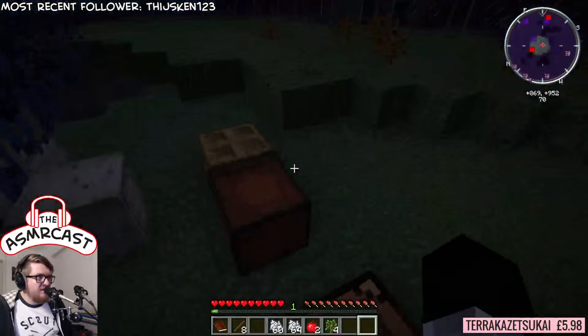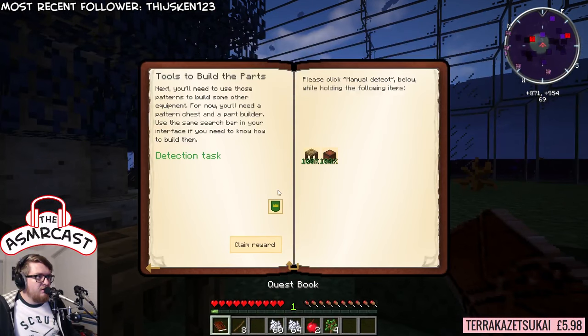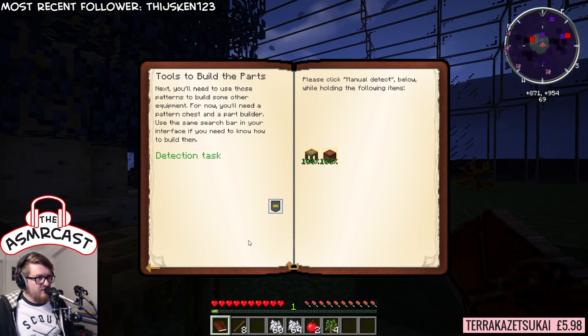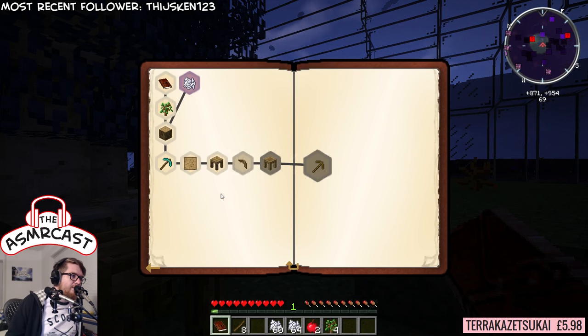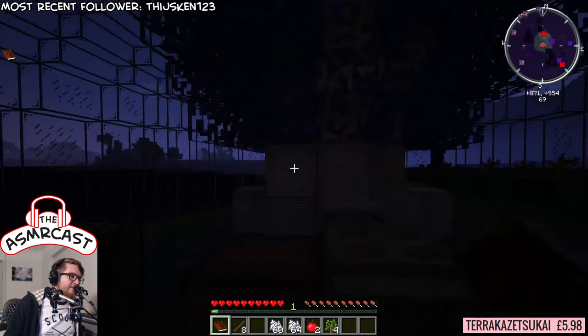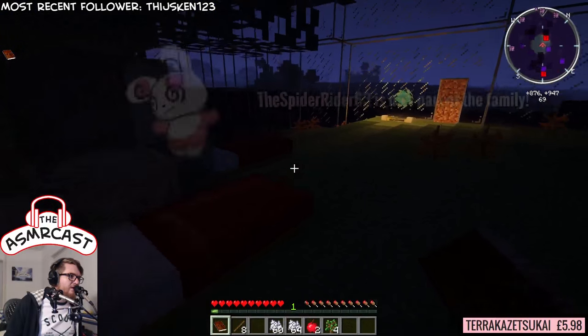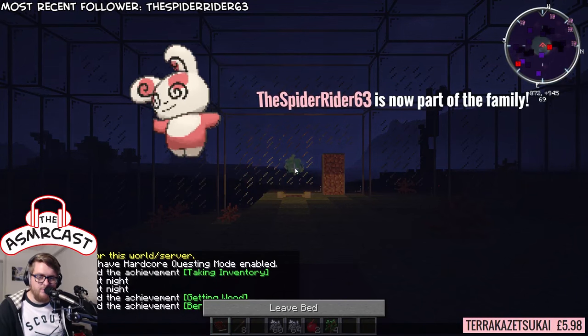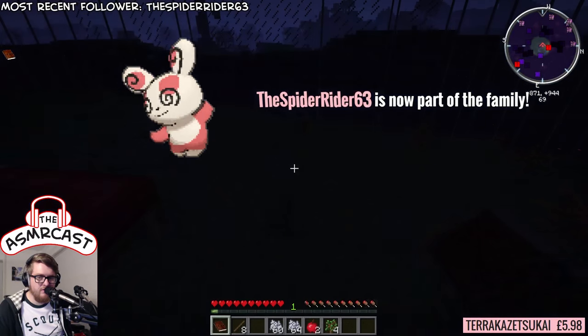Looks like it's time for us to have a little sleep here, but we might as well finish distribution first. So parts to build the tools is something we'll do when we have a little sleep, because it's getting quite dark as you can all see. The Spider Rider - welcome to our family, thank you for joining us my friend.